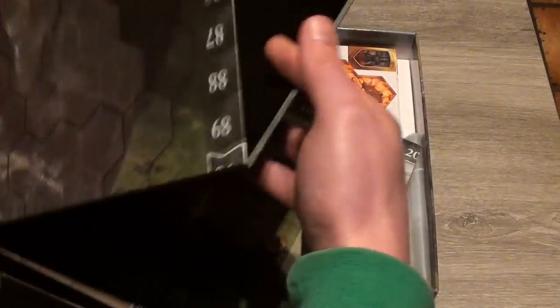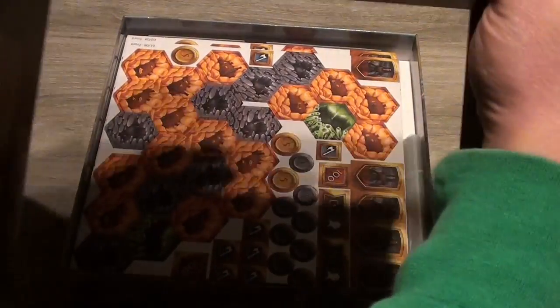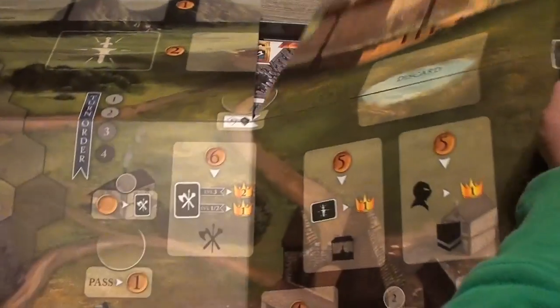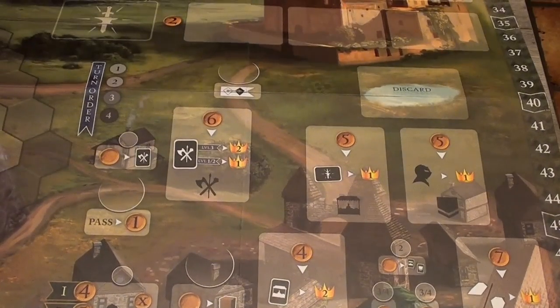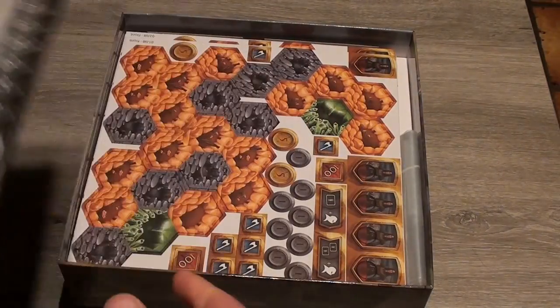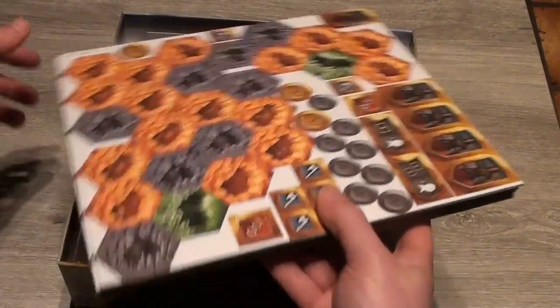Then we have this amazing big board inside the box. Here you have the mining area, and here you have the market where you can buy weapons and gain experience and more adventurers. Over here will be all the quests you can take, which earn you money, experience, and victory points.